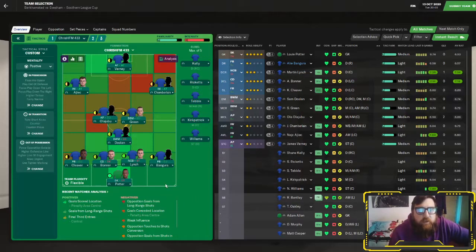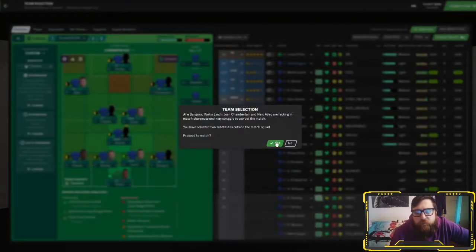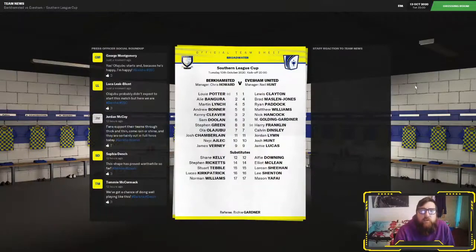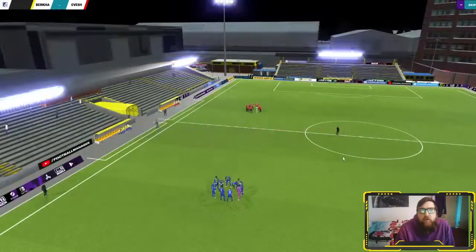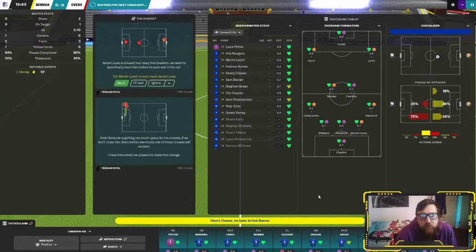The team to face Evesham: Potter in goal, Bangor right back, Lynch and Bonner at center backs, Cleaver left back, Doolan holding midfield, Green and Olajubu in the center, Eleck and Chamberlain, Verney up top. Hopefully if we can push for a decent result here, lay down the foundation for a cup run. We're at home so we should be able to win this quite comfortably. I don't really know anything about Evesham other than they're the league below us.